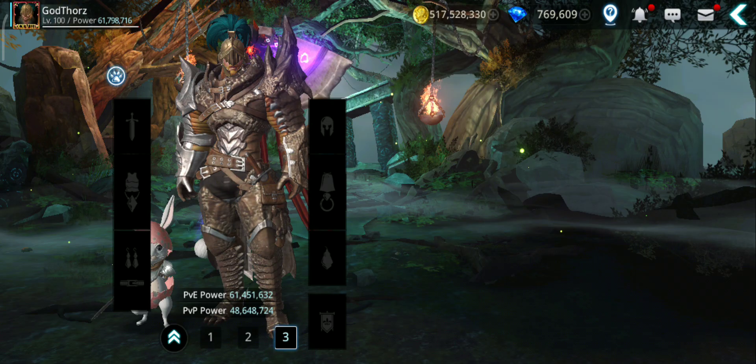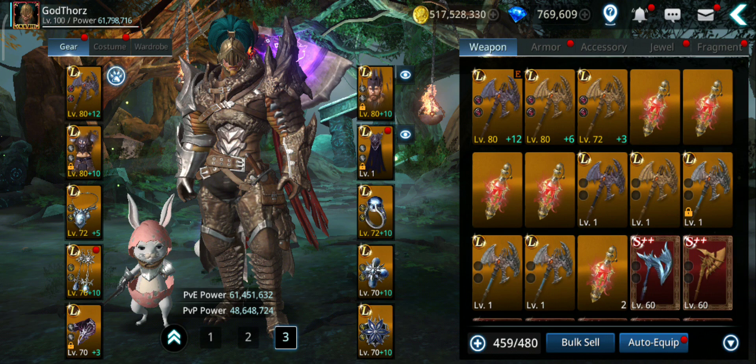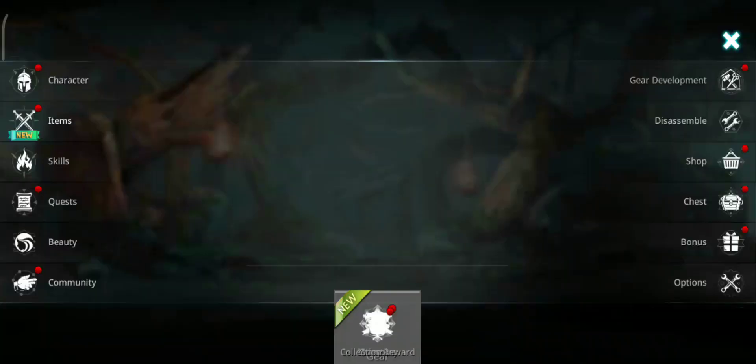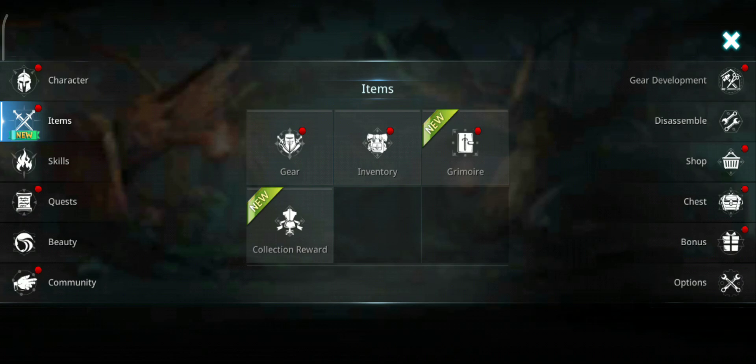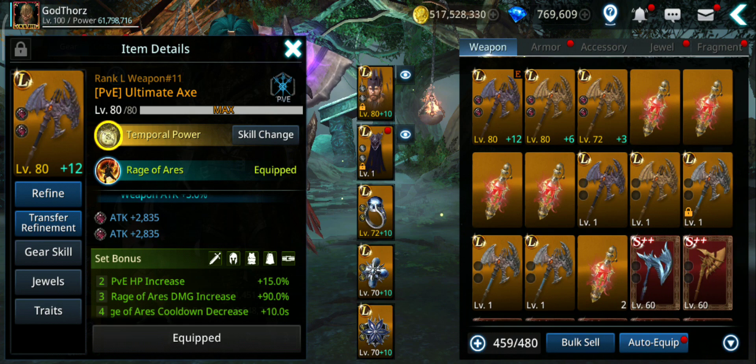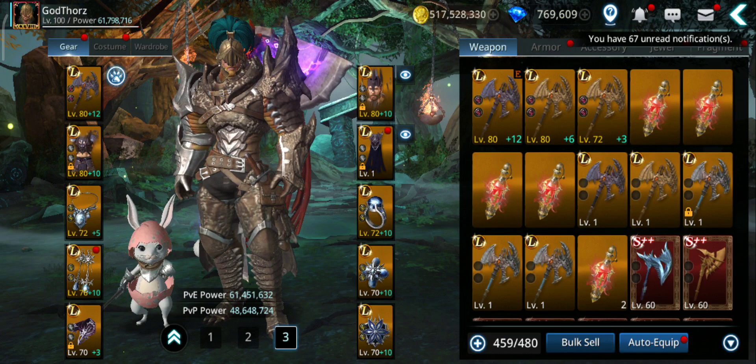Another one comes from the Gilded Costume set: if you have 2 pieces you get 3%, from 3 pieces 5%, and for 4 pieces another 7%. So 7% from the full gilded attack increase, and also 5% from the weapon being at plus 10 refinement.